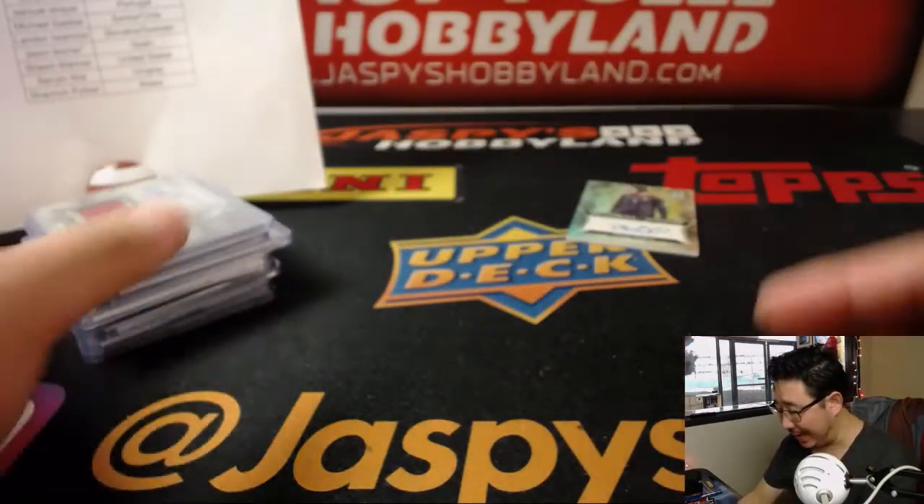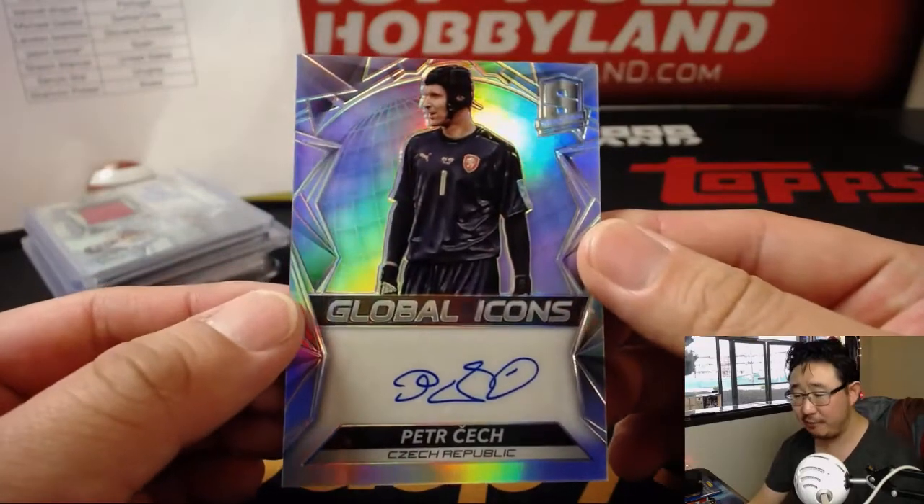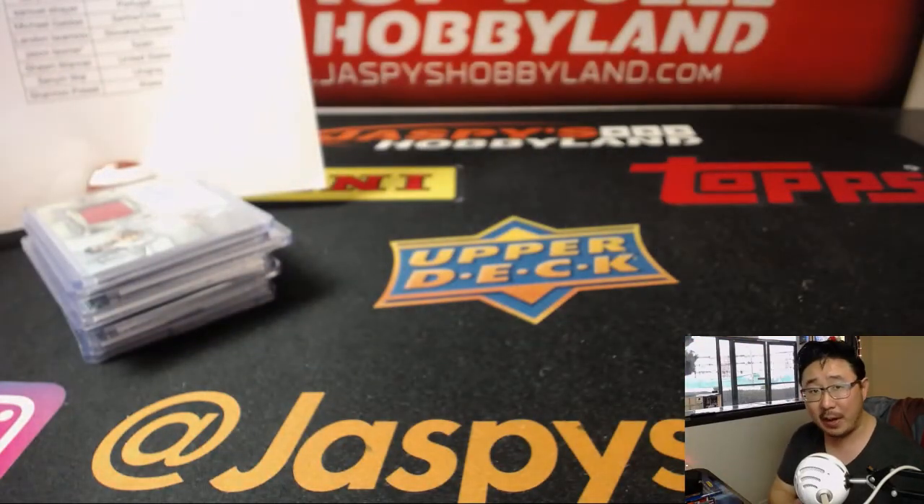54 out of 149. And last but not least, Global Icons — Peter Cech for the Czech Republic. But we don't have Czech Republic on this list, so everybody gets a shot at old Peter Cech, 66 out of 149.